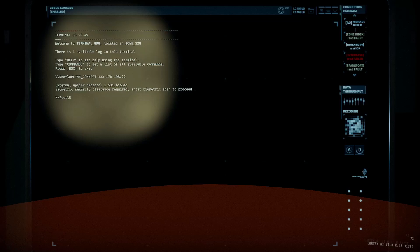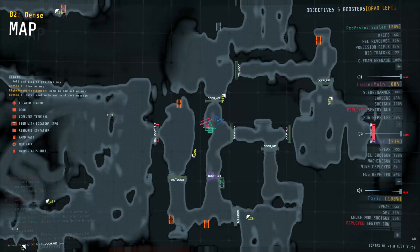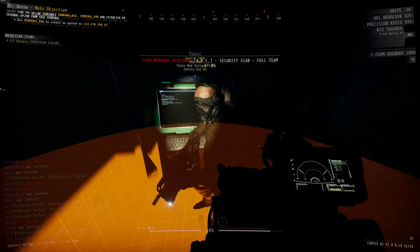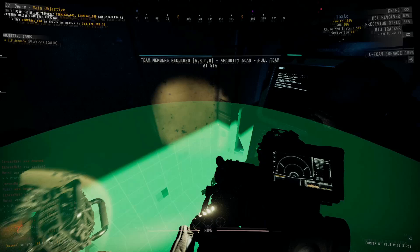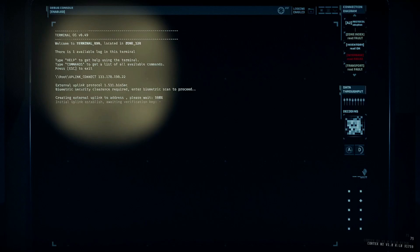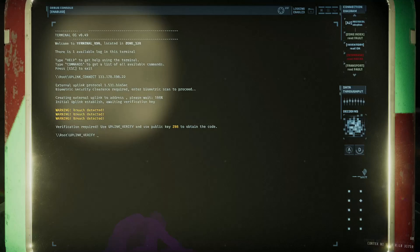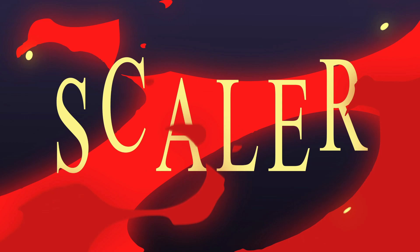Terminal proficiency is a skill that is needed in order to survive down in the complex, whether it be something basic like listing a zone for resources, or something more advanced like dealing with an uplink or a reactor. Knowing your way around a terminal is one of the keys to a successful expedition. Hello everyone, my name is Professor Scaler, and welcome to my comprehensive guide on terminals in GTFO.